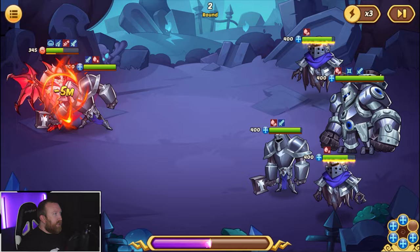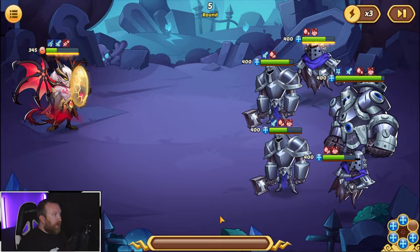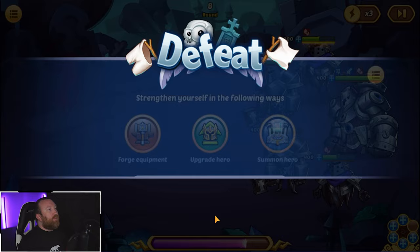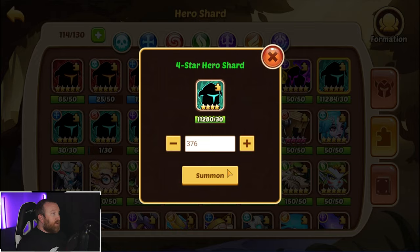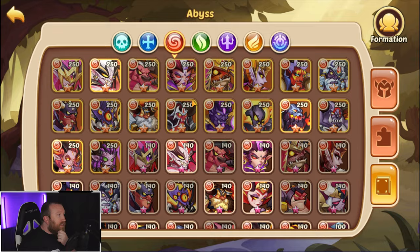Going for the HP nodes was a significant boost in survivability. We might not even need to go with two of them - just one. We gotta start killing targets off though; that's the big issue. We're not having damage and we have no way to disrupt their lineup. Maybe we need something like a Cruise on this team, but we just don't have a Cruise.